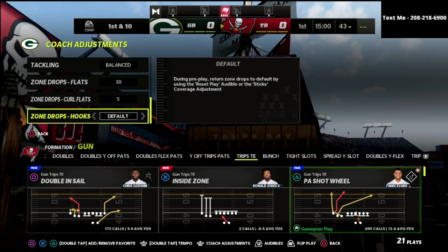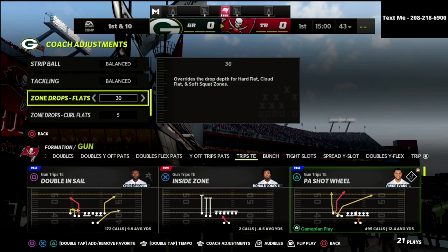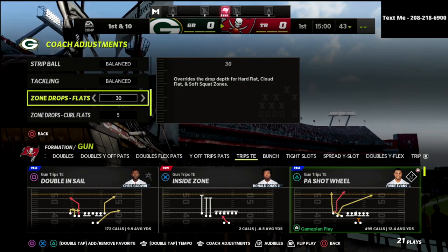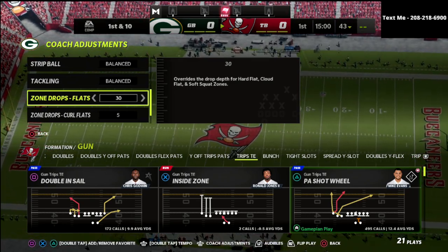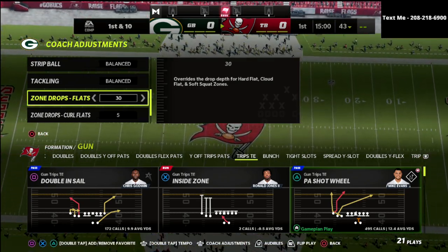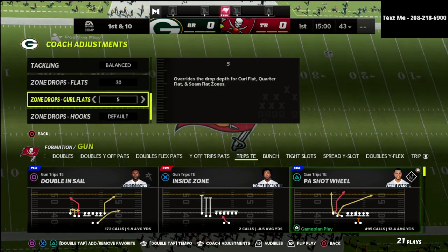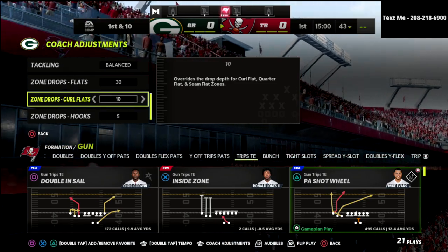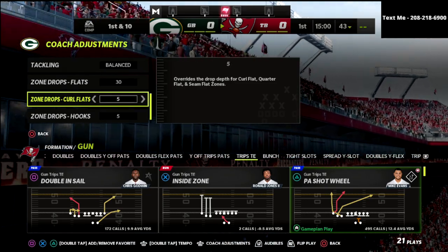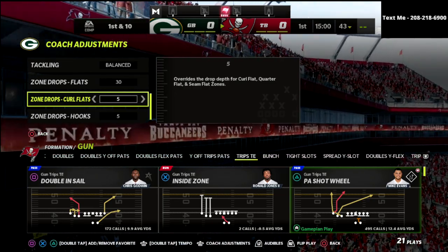A lot of people like to play this Mabel defense, and most people are going to make their flats the deeper zone. The flats are going to be dropped to 20, 25, or 30 yards so they can better defend post routes, crossing routes, corner routes, and stuff like that. They're also oftentimes going to drop these curl flats to 5 or 10 yards depending on the situation, but typically the curl flat zone is the underneath zone of this defense.